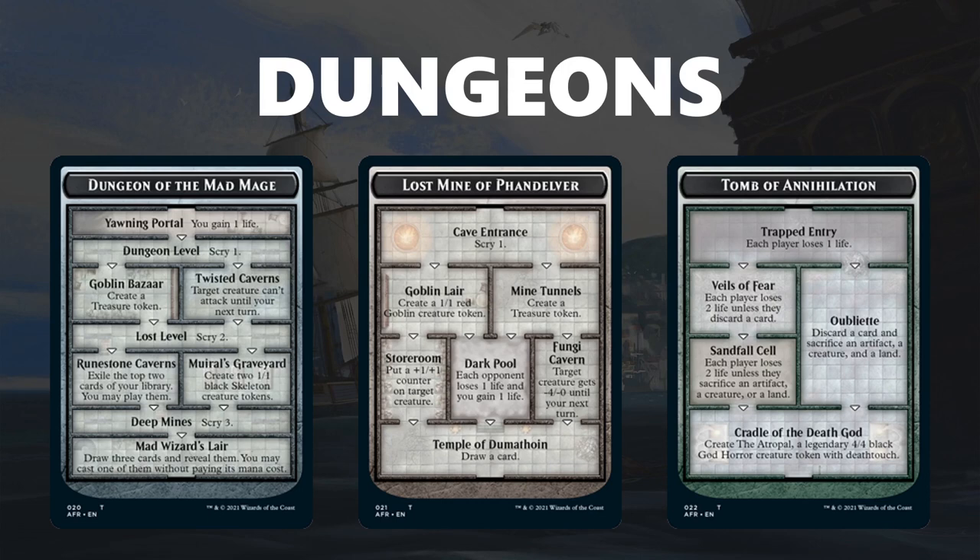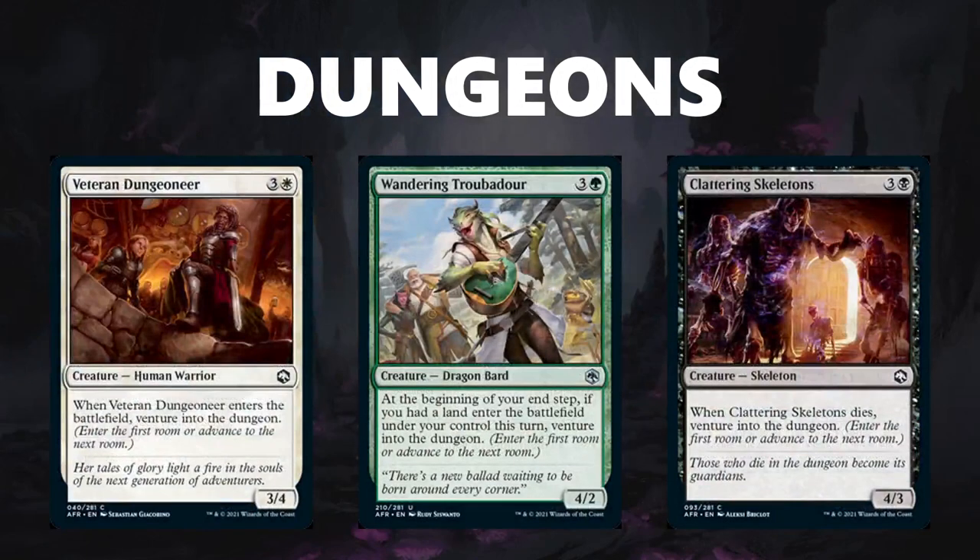The key with these dungeons is that you start at the top and move down one spot into the next room every time you have another card that says venture into the dungeon. When you complete the dungeon, you can start a new one — either a different dungeon or the same one again. You can't go through multiple dungeons at the same time. Cards like Veteran Dungeoneer venture when they enter the battlefield, Wandering Troubadour ventures every time you play a land, and Clattering Skeletons does it when it dies. There are also instants and sorceries that venture as part of their resolution. A lot of the time you get more rewards the further in you get, so having a bunch of venture cards is much better than just one.